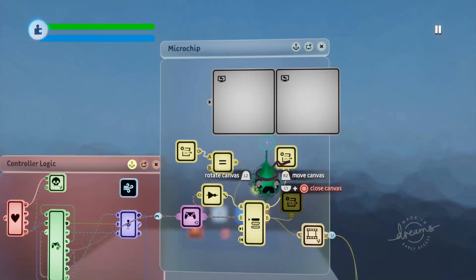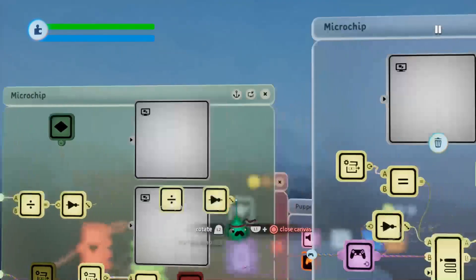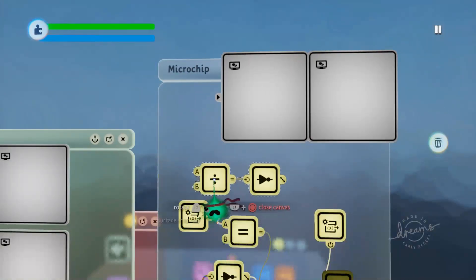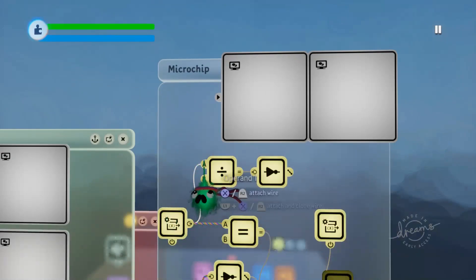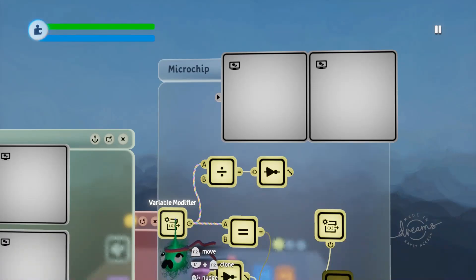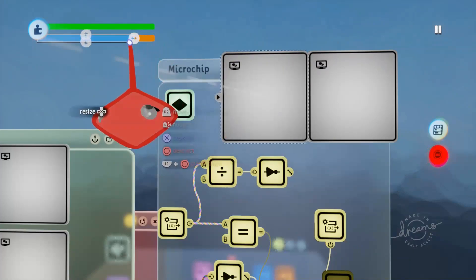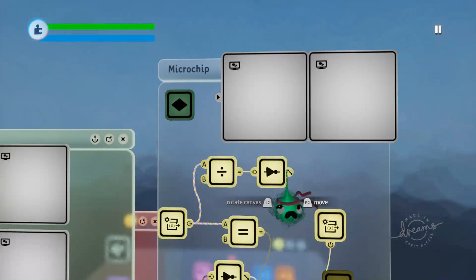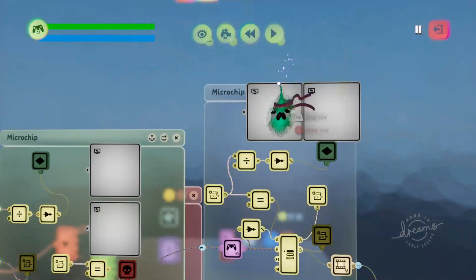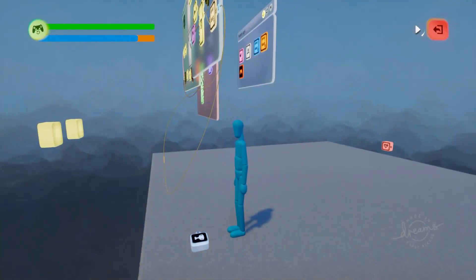Because our mana is a value between zero and 100, we can use the same logic we used for the health bar. We'll grab the calculator and the NOT gate and duplicate those. We'll use the variable modifier already here that gets the mana signal and plug that into the port our health was previously plugged into - this basically just replaces the health signal with the mana signal. We'll grab out a keyframe and shrink the blue bar all the way down, then plug our NOT gate into that keyframe. Jumping back into test mode, if we hold down square you can see the mana decreases slowly, then increases as we stop firing.